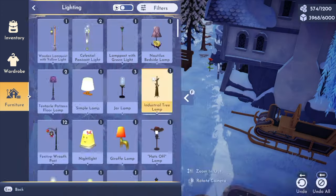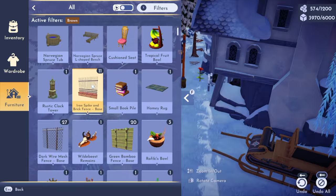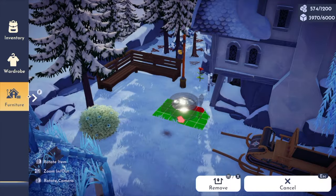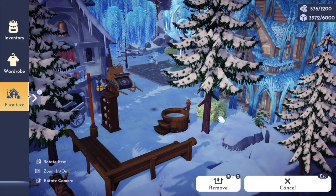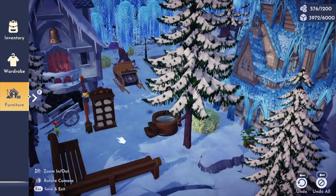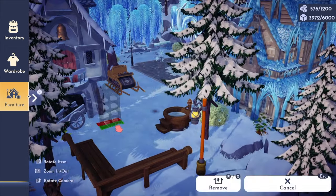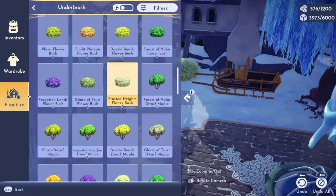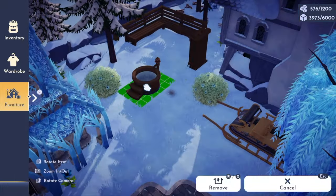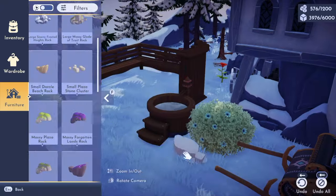Then we begin work on the sauna area on the side. I imagine this as a little recreational area for Christoph and Anna — specifically Christoph, which is why I put it near his sled. It's a simple little space: we've got the bench, the bookshelf with towels, the actual sauna item itself, and the natural woodsy elements all around it.